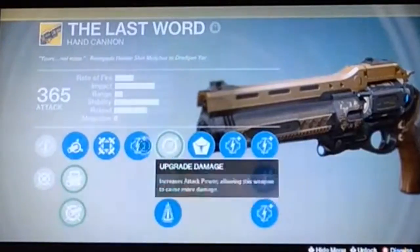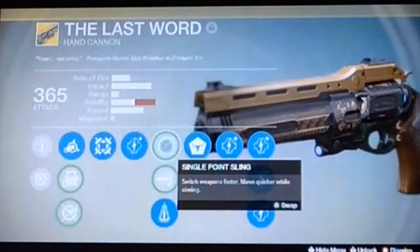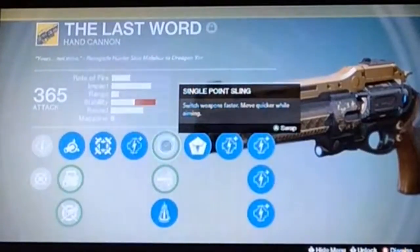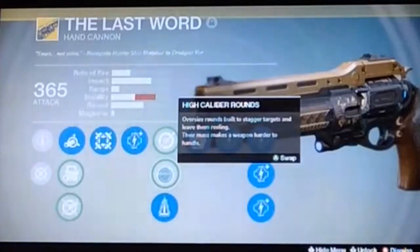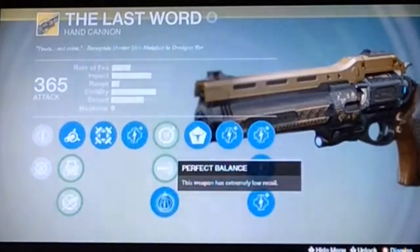Next perk is our first of five damage upgrades. After that is Spray and Play - switch weapons faster and move quickly while aiming, which is okay for both PvP and PvE. Next perk: Higher Caliber Rounds - oversized rounds built to stagger targets and leave them reeling, though it makes the weapon harder to handle. That's okay in PvP and PvE.